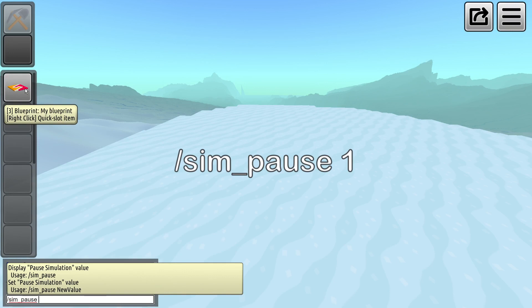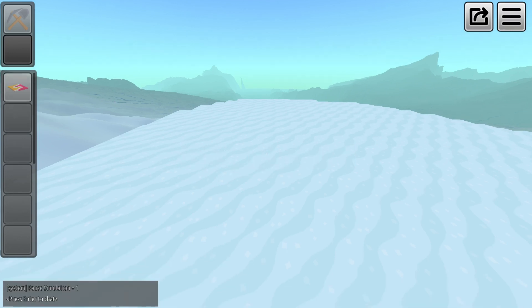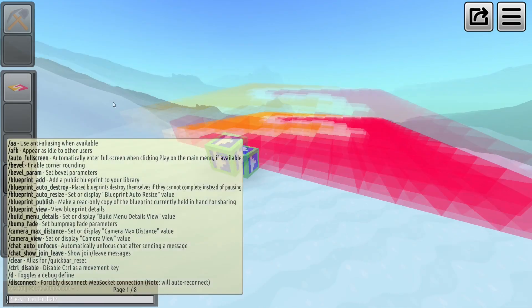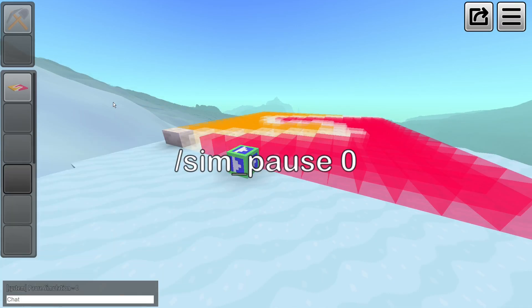SimPause: write SimPause 1 in chat and then place your blueprints. You will see that they won't place any blocks. Use SimPause 0 to unfreeze them.